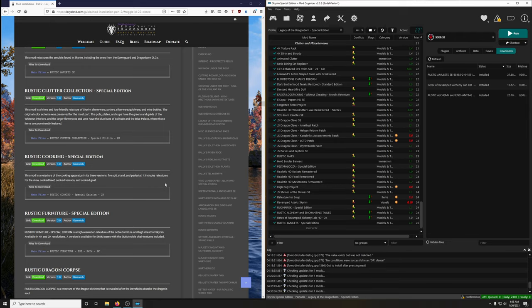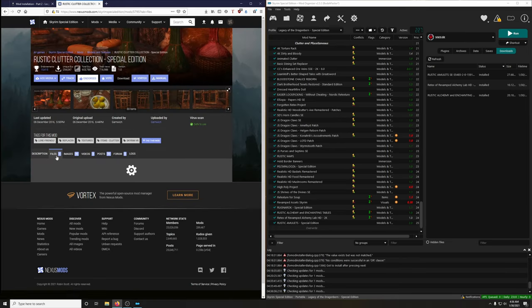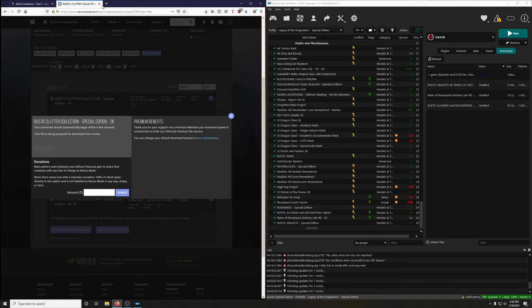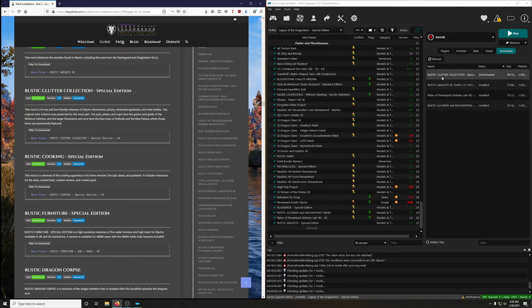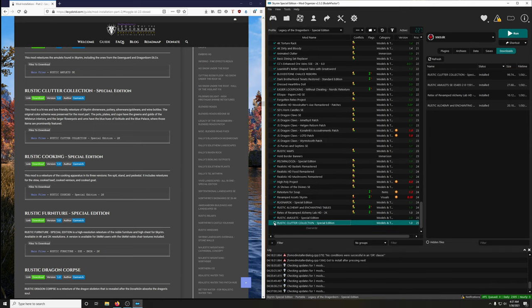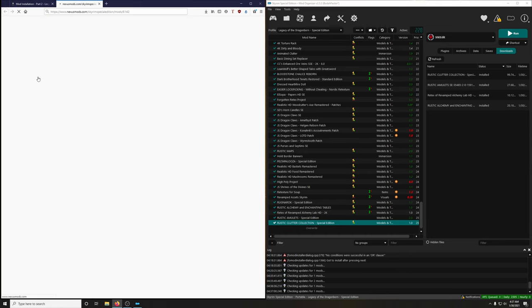Let's install and activate. Rustic Cooking Special Edition — this mod is a retexture of the cooking apparatus in three versions: fire pit, stand, and pedestal. We're downloading the 2K version.